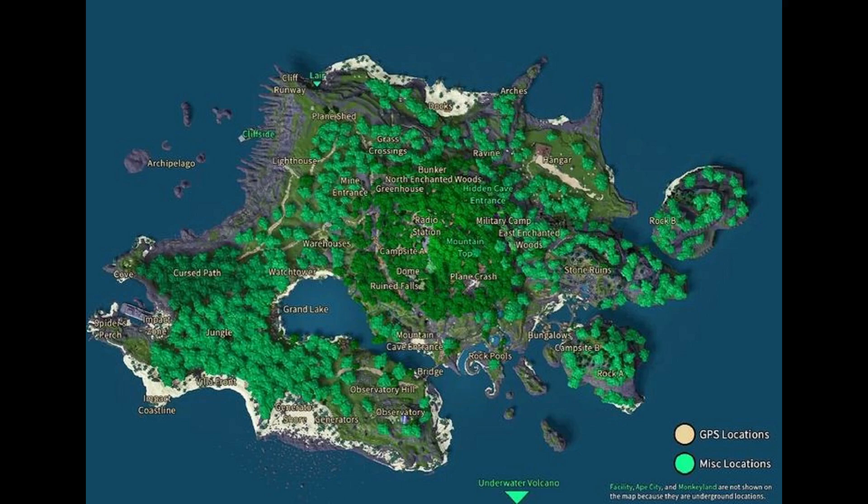There are three locations that you need to stop at to obtain the items to get this artifact. Those locations are, in order: the generators near the observatory, the docks on the northern face of the island, and a pool under the stone ruins.